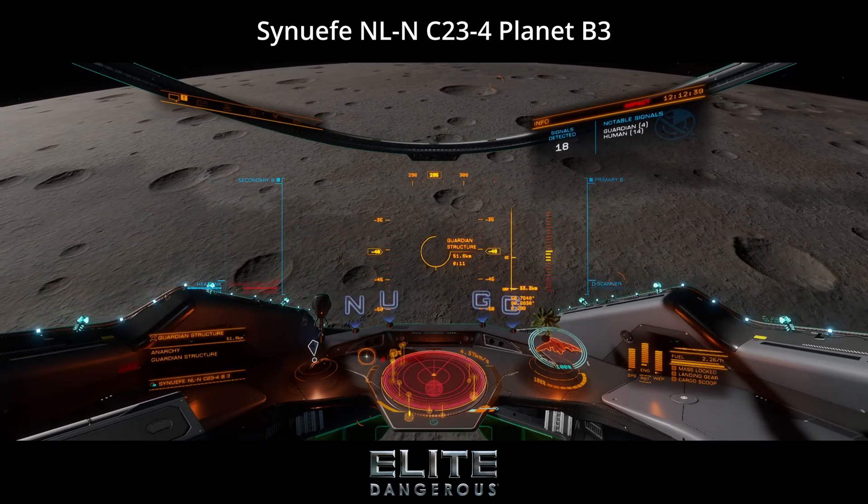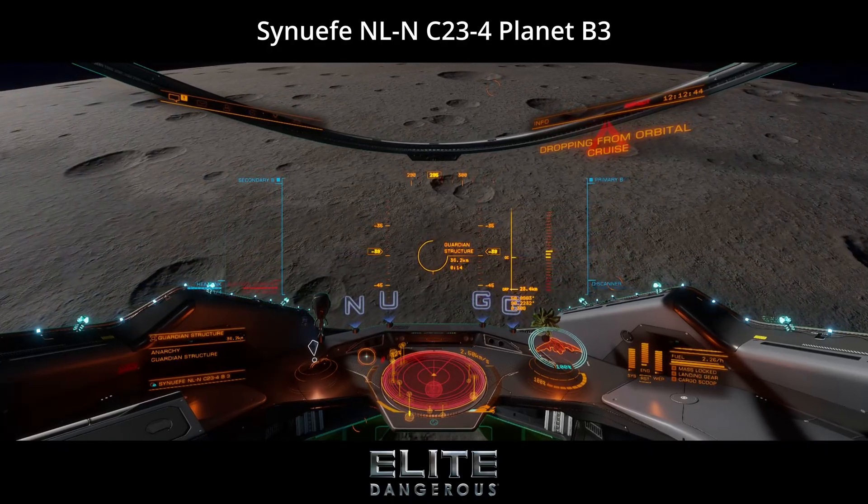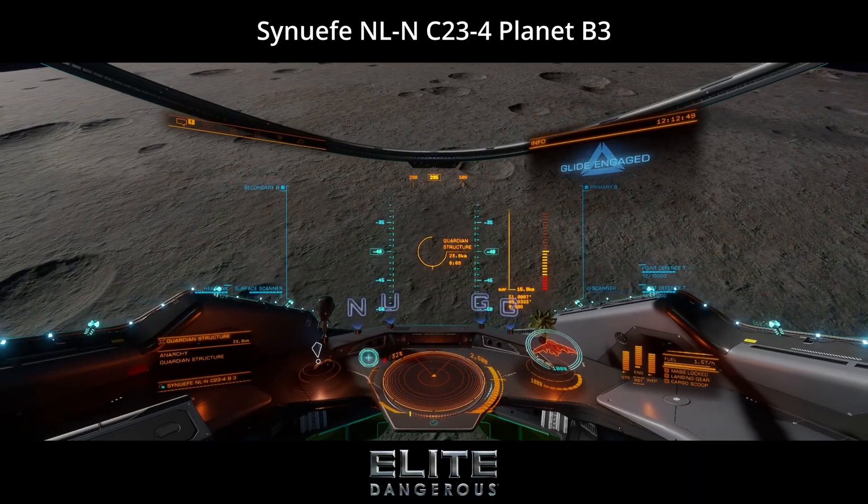The Guardian Modules include the Guardian FSD Booster, Shield Reinforcement Package, Hybrid Power Plant and Distributor, Module Reinforcement, and Hull Reinforcement.